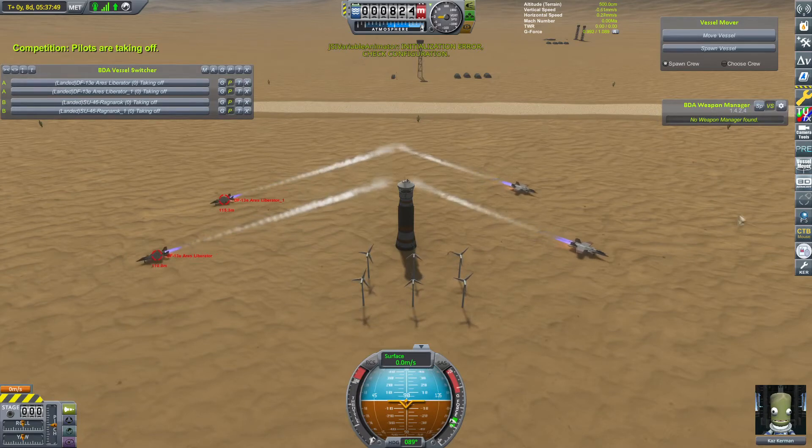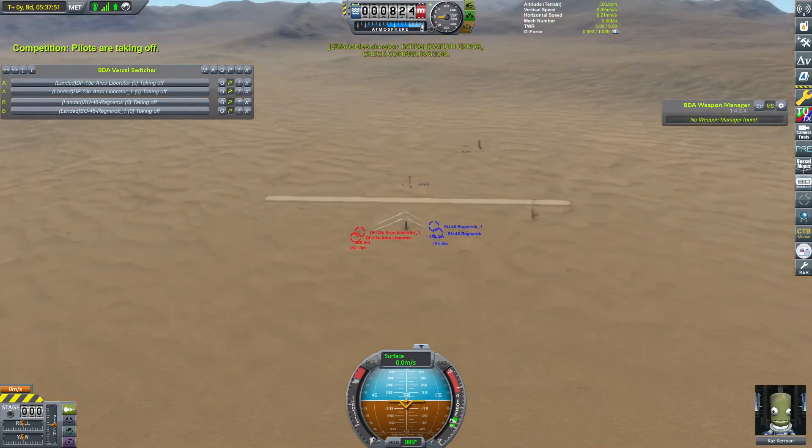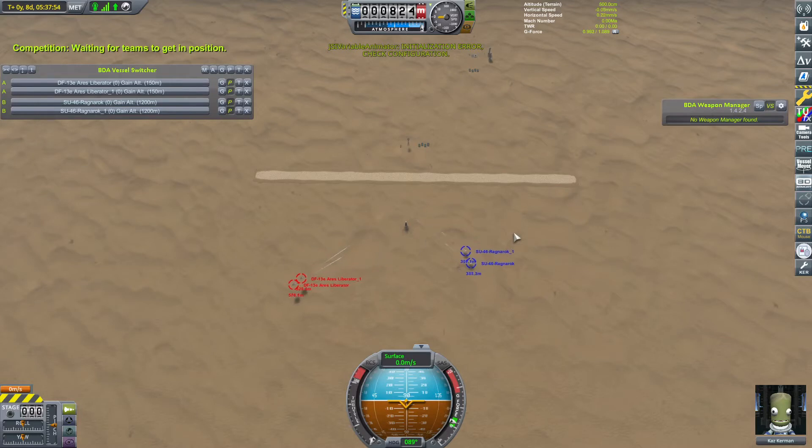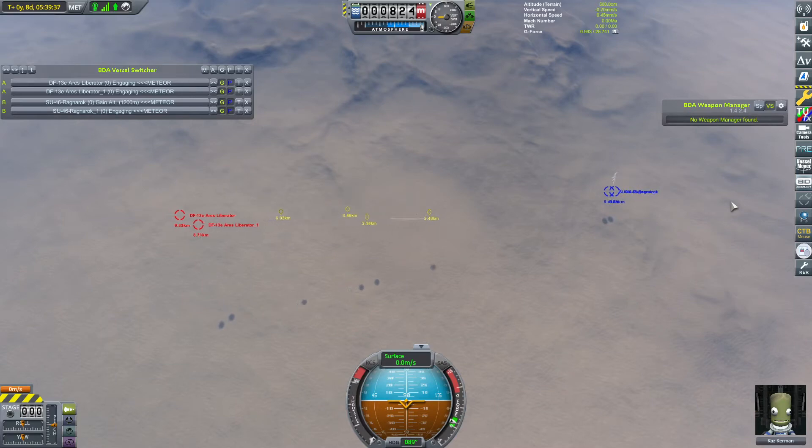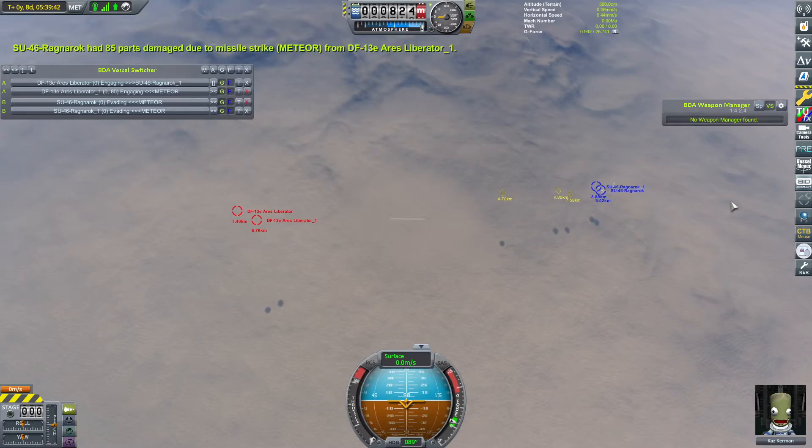Before anybody throws a fit, I did go and put an ammo box in the Ragnarok. I did everybody a favor. And after a whole hell of a lot of waiting that I will definitely trim out in editing, they have begun to fight. Competition has started. Liberators dropping long-range Meteor missiles first — well, the Ares Liberators. I'm probably gonna end up calling them the Liberators. Tons of Meteors now flying toward the Ragnaroks. I would be very surprised if those planes, at the speeds they seem to be going, are able to evade the Meteors. And sure enough — called it. Direct hit to the Ragnarok.